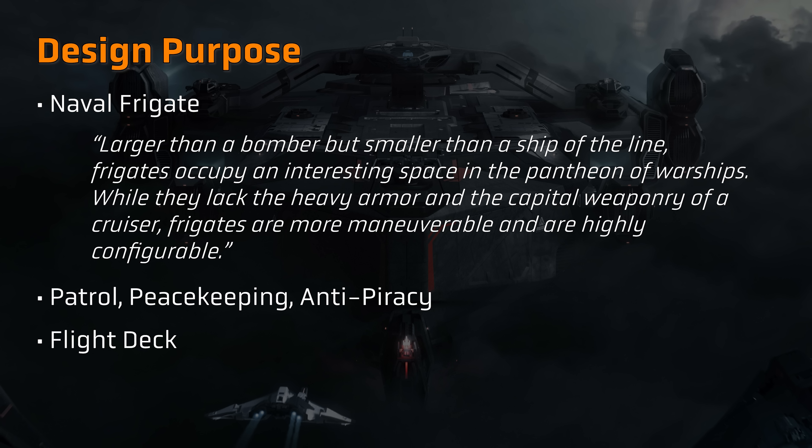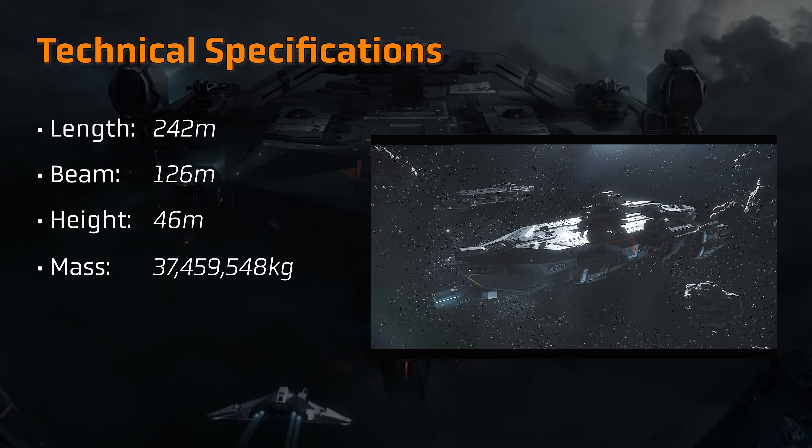The Idris is described as a frigate, and the official text on the Star Citizen website explains that a frigate in this context is larger than a traditional corvette, but smaller than a destroyer — so the consideration here seems to be one purely of size. The stated purpose, similar to contemporary naval frigates, seems to be patrol, peacekeeping and anti-piracy, and as an escort in a fleet of larger ships. The Idris also seems to have been designed around the flight deck, offering flexible utility for a variety of mission types depending on what flight is loaded aboard.